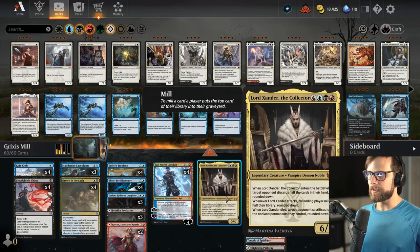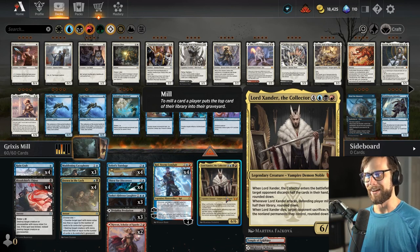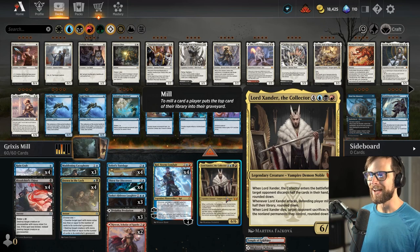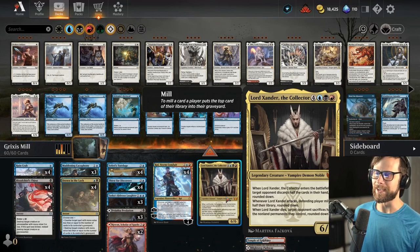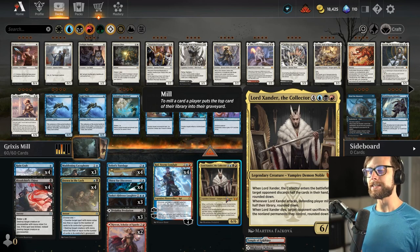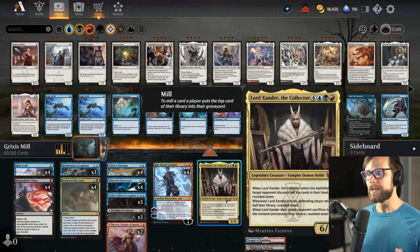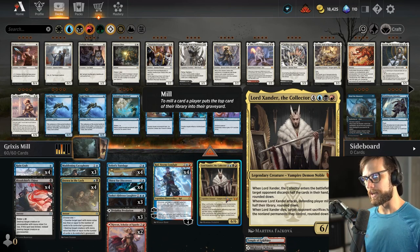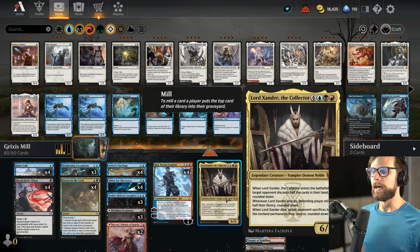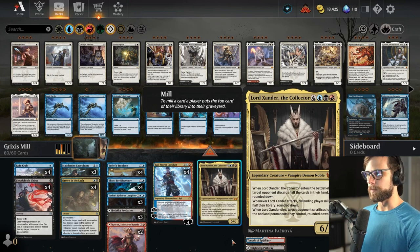Sitting at the very top, we have Lord Xander, which is obviously a little bit of a broken card. I think this actually plays more as a win-more card in this version of the deck. When it dies, target opponent sacrifices. When it attacks, the defending player mills half of their deck, which is really what we're focusing on. When it enters the battlefield, the opponent also discards half their hand. So a lot of powerful abilities — certainly hope we get to utilize that.